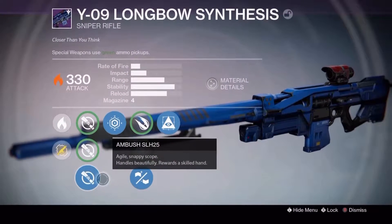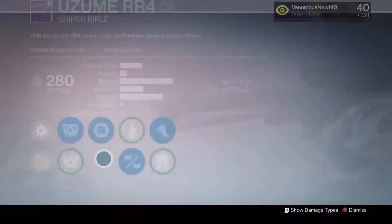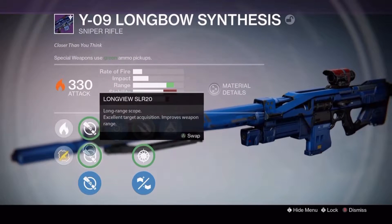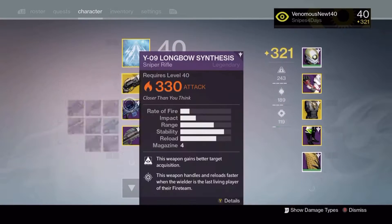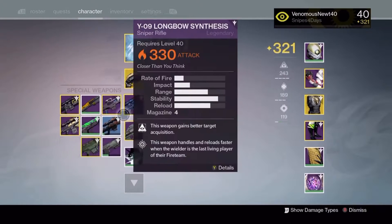For my sniper scopes, I use the Ambush primarily. If it doesn't have Ambush, I don't use it. I tried the Uzum with the Falk on sight — well, it fucking sucks. I used to use the Longview SLR-10 a long time ago, but after the April update, no.